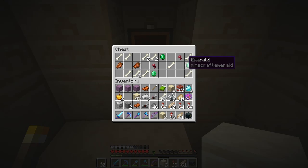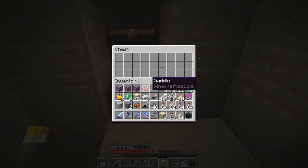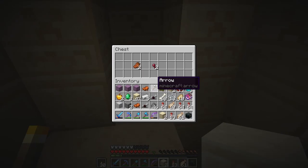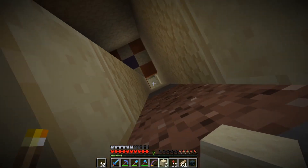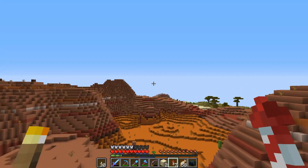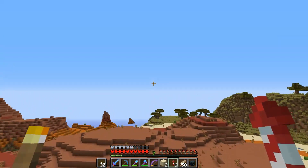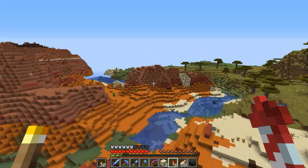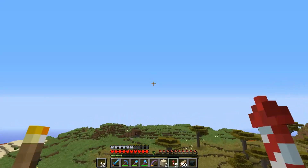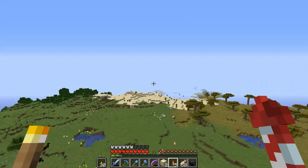Chest three — another golden apple, but at least got some emeralds, bones, spider eyes and rotten flesh — nothing really interesting. The last chest — unfortunately no notch apple. I've got a couple more locations to check. Flying to the coordinates now over a mesa biome, which makes me wonder whether I can find one in an abandoned mineshaft — you can find quite a lot of abandoned mineshafts on top of mesas, so that might be worth looking into.